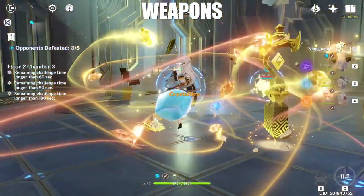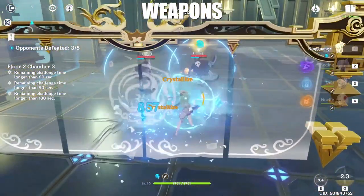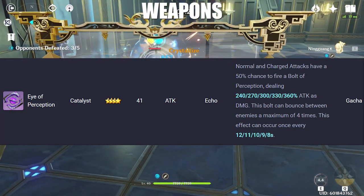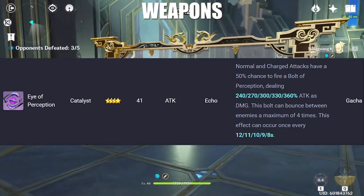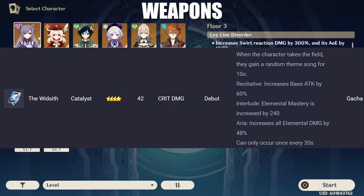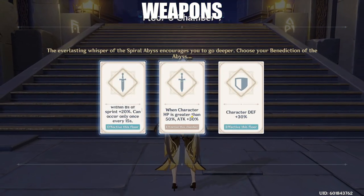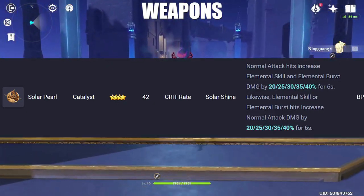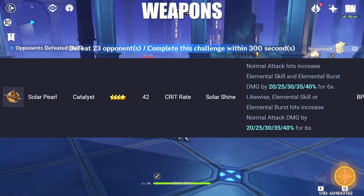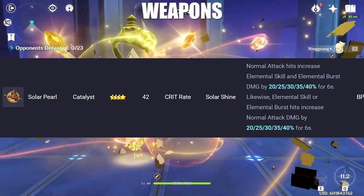As usual, let's start from the lower rarity and move our way up, starting with three stars that I think are great options for Ningguang. For four-star options, we have Eye of Perception — a decent choice as you get passive attack percentage, and the skill has a 50% chance to deal 240% damage which bounces between enemies four times. Witsit can be a good choice as a support DPS with crit damage substat. The best four-star weapon for Ningguang is without a doubt the Solar Pearl. This weapon can be obtained through the battle pass and gives crit rate substat, and with the skill you boost your elemental skill and burst when normal attacking and vice versa. I would say this could easily outshine five-star options with a few refinement levels, so if Ningguang is your main DPS, do consider picking up copies of this weapon.